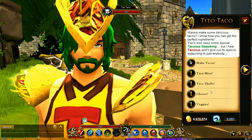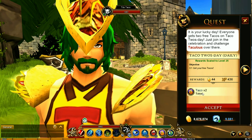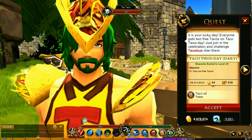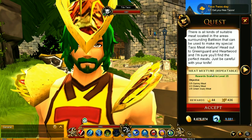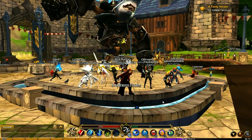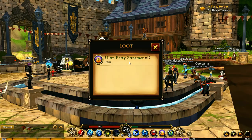We're going to go through all the quests so I can show you in detail. You can also just buy these for dragon crystals if you don't want to spend time gathering. There's also a daily quest - you get two taco tokens for this one. All you have to do is take on the boss every day. I'm going to grab that quest, and I'll grab this one too. Since I'm going to be fighting the boss I might as well grab this first.